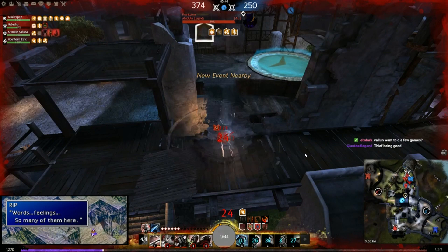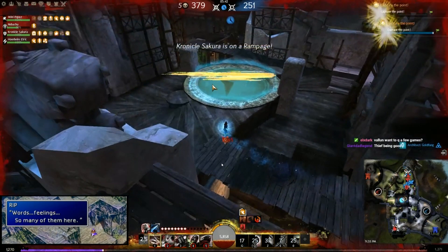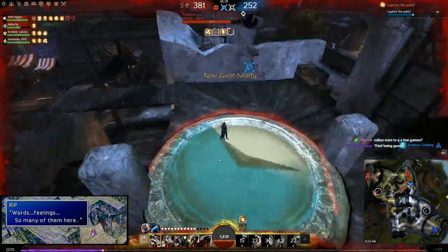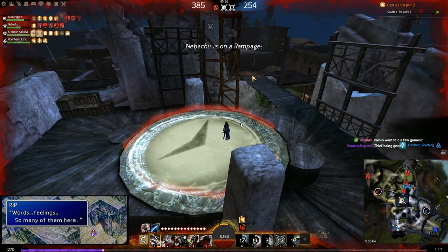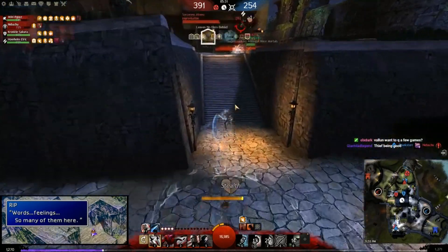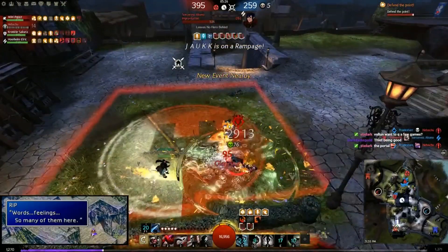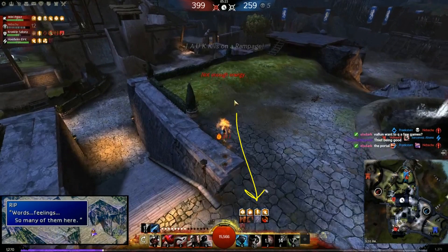Good foresight with the mirage - the enemy team is all pushing this. There's a lot of torment. The shadow trap is kind of nice. What I would do if I could pause and know everything is infiltrator's arrow onto the node with no W/S/D, die on the node while decapping, or get as close as possible in downstate. He goes for withdrawal instead which is a cleanse - that's actually better. I wouldn't have done that - that's just unfamiliarity with the build and the trick trait.